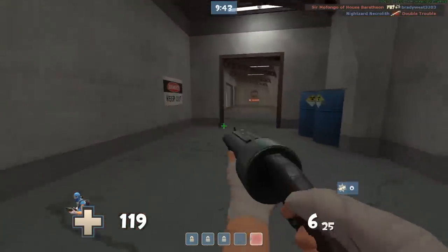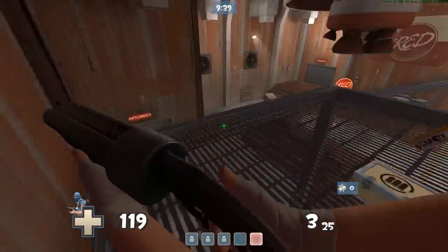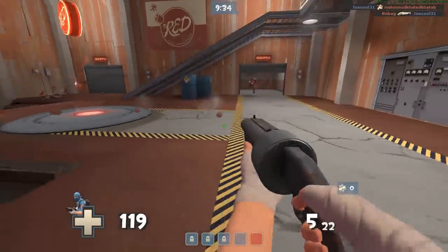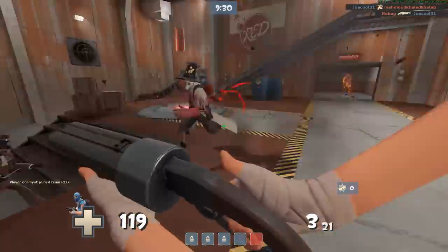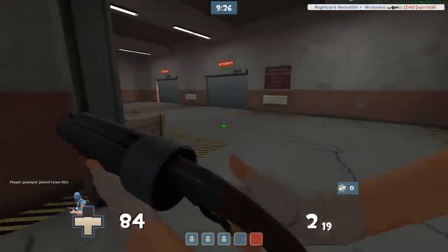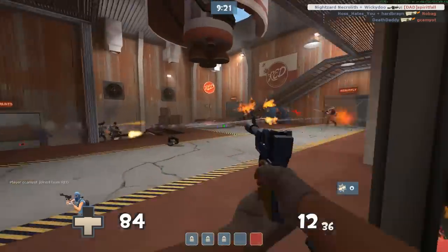And since you do have double jump, you'll be able to get into a lot of places that other classes can't get to — well, except for some classes. Sticky traps are there though — there's nothing I can do about it unless I try to shoot the stickies, but there's too much clutter as it is.